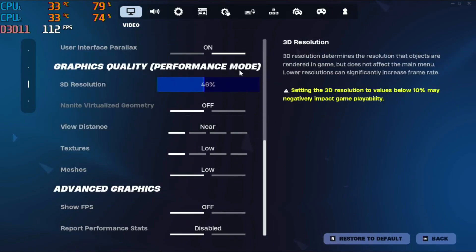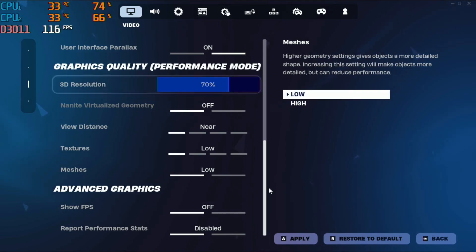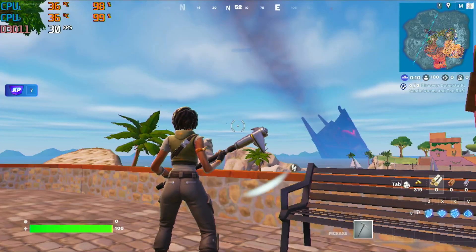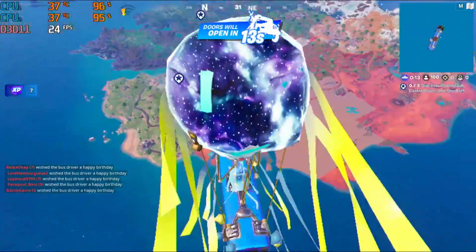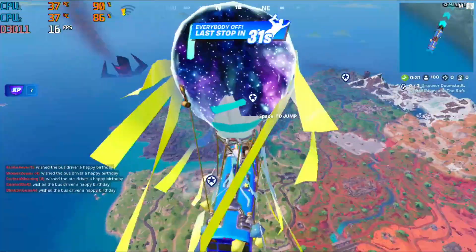Keep in mind the system came with RAM included for the 25 bucks we paid. I have high hopes. I'm going to bump the 3D resolution up to 70%. Booting into a battle royale game — that may have been a mistake. We're getting 1 FPS in the lobby area. Bumping up the 3D resolution has been a bit of a problem. It's not doing as bad as I thought — actually, it's doing worse than I thought. Let me bump the 3D resolution back down.